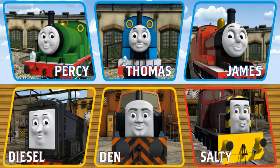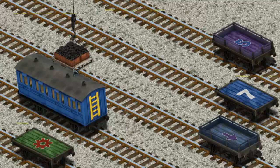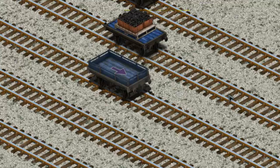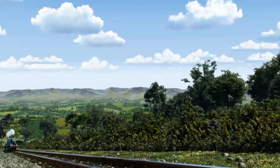Play again. It's a busy day at Brendam Docks. Thomas and his friends have many deliveries to make. Choose who will make the next delivery: Den, Diesel, Percy, or Thomas. Thomas must deliver the coal to Tidmouth Sheds. Show Cranky where the coal is. That's it, let's lift and load. Now the cargo must be loaded. Show Cranky where the blue flatbed with a white number seven is. That's it.